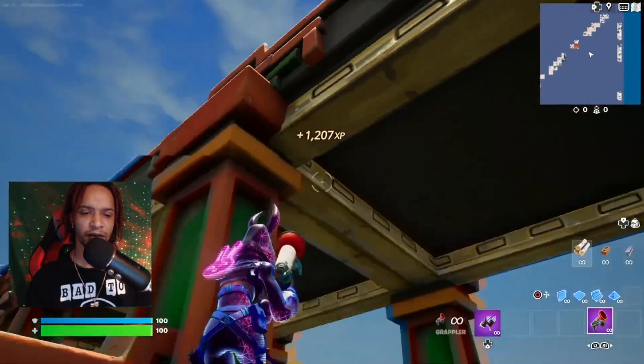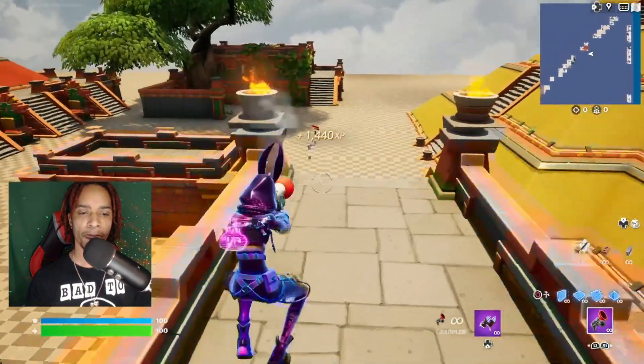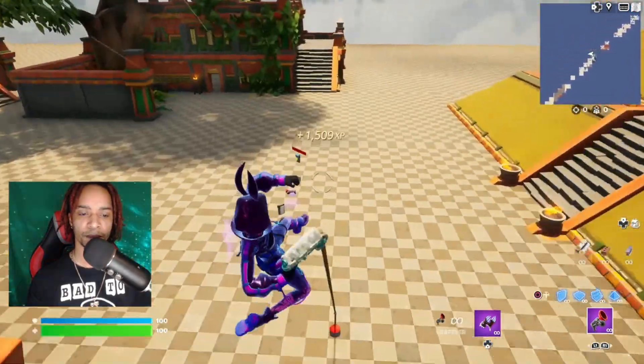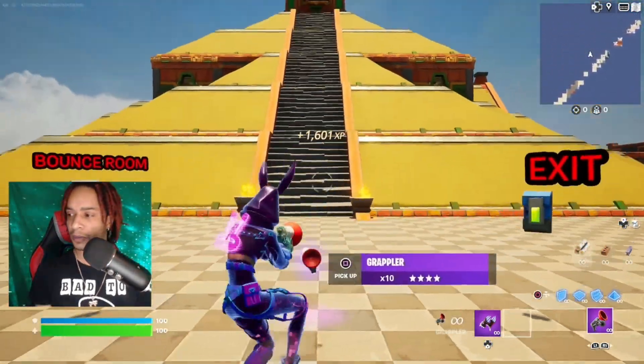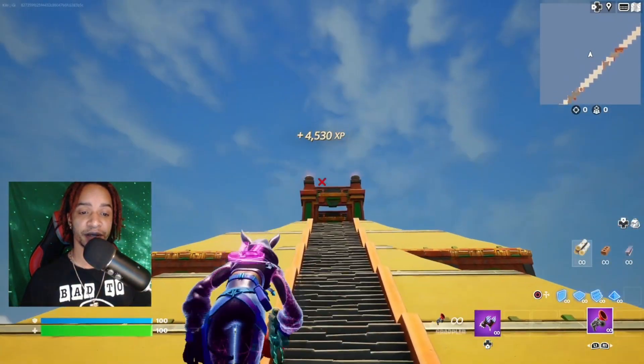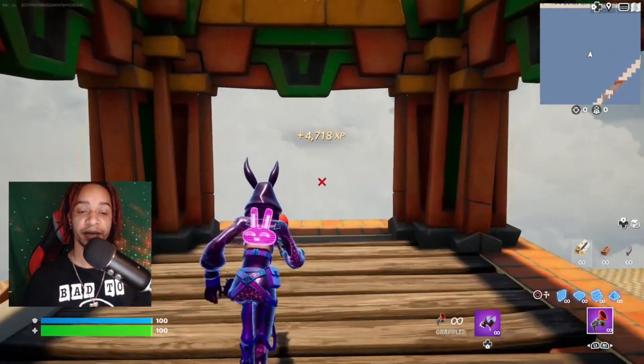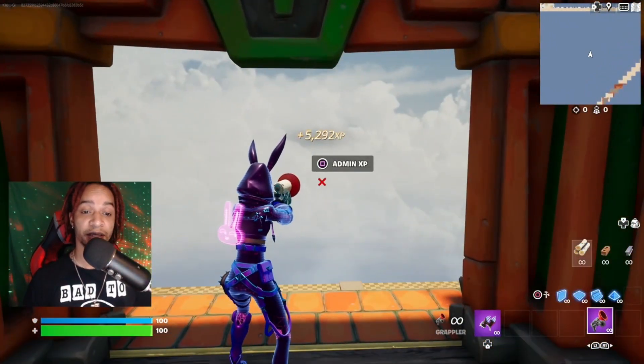Go ahead and jump, let's get back up there. Once we're back over this section, go straight up to this temple right here, grapple up into the back, and activate this admin XP.